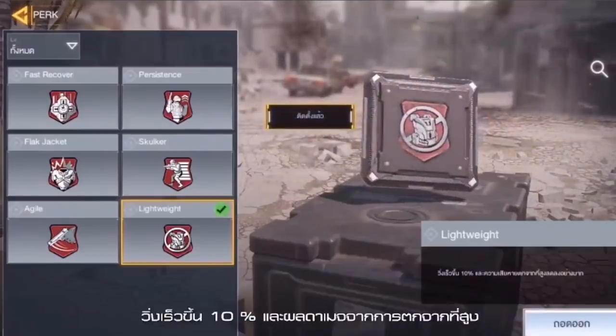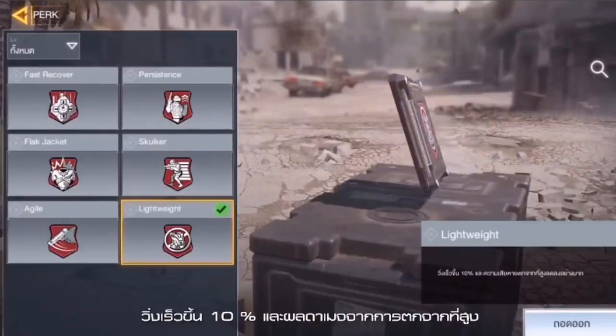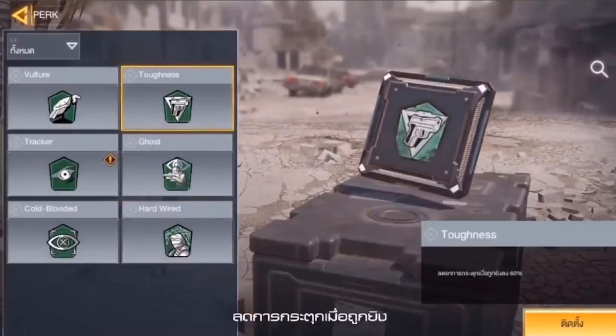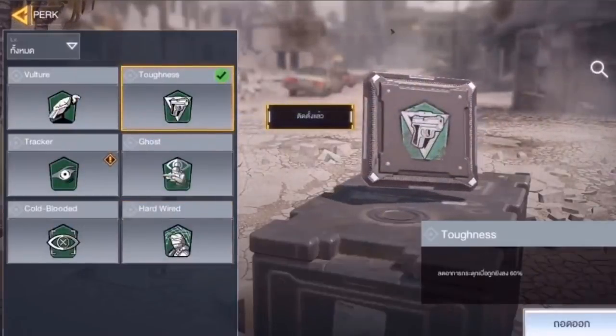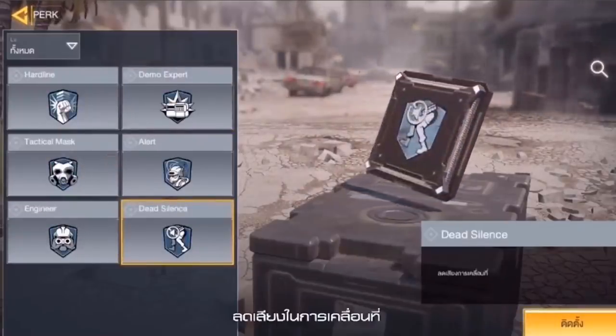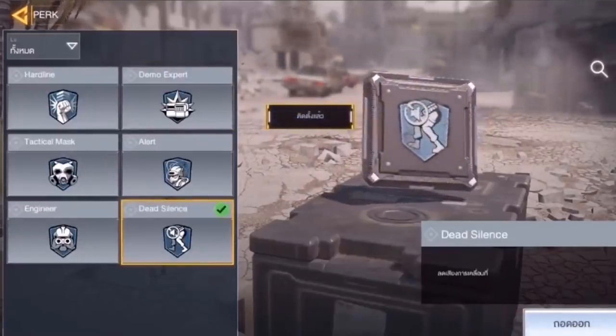When it comes to perks, they're recommending Lightweight, which is interesting. They're also recommending Toughness — I thought maybe that's due to flinch, but I don't even think that guy got shot at all in that game and the weapon was still a laser. And then finally, Dead Silence.